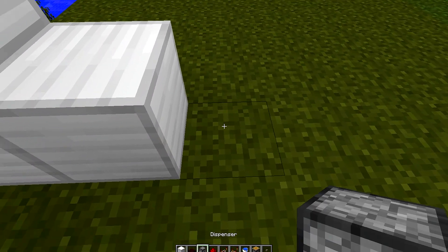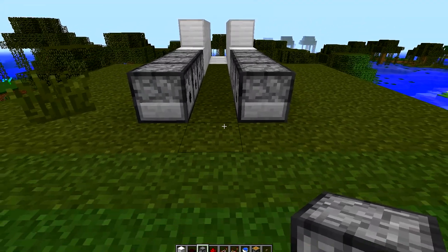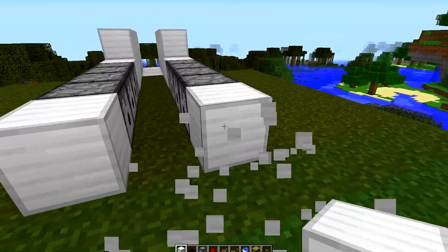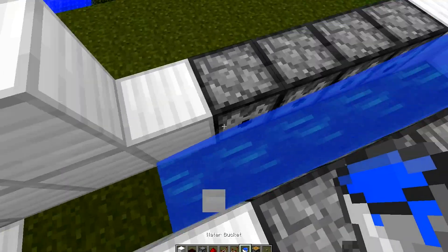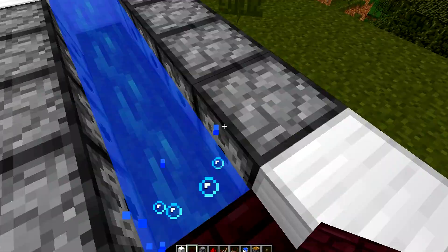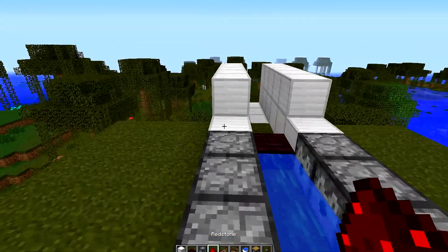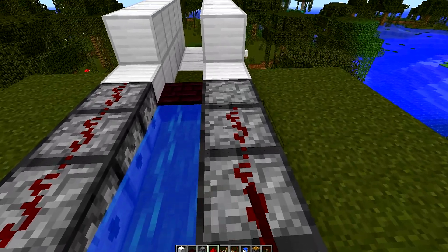I put a block there and a block there. I'm going to put four dispensers here and four dispensers here, and then around here. It doesn't really matter how far you go back with this — you can't go back too far. I usually go back about one block, and right here you want your water to flow. Right at the block before the barrel, you want to put down this half slab. You'll see why this all makes sense later when the cannon's more complete. Now you want to run redstone over the top of these, because that will trigger them when the button's pushed.